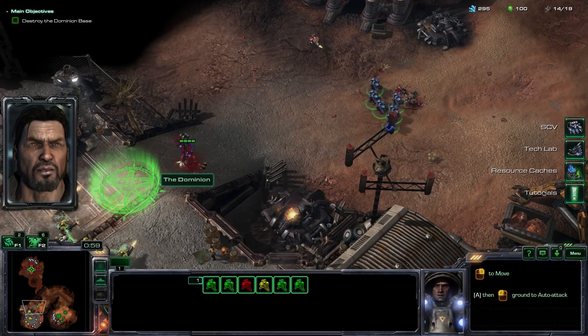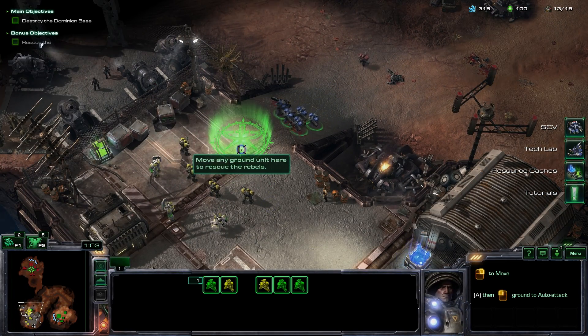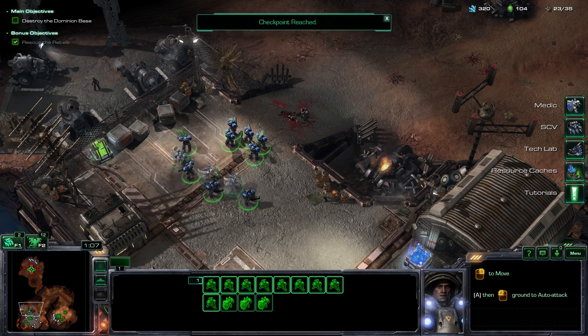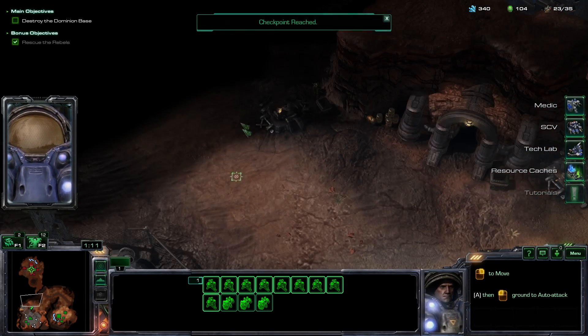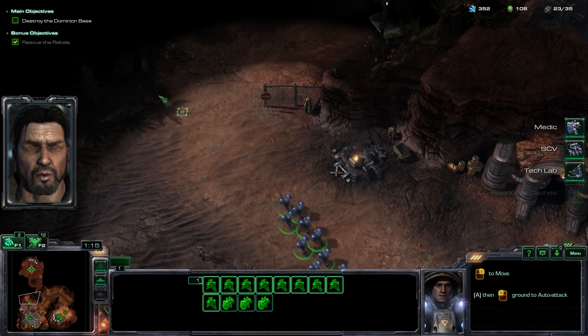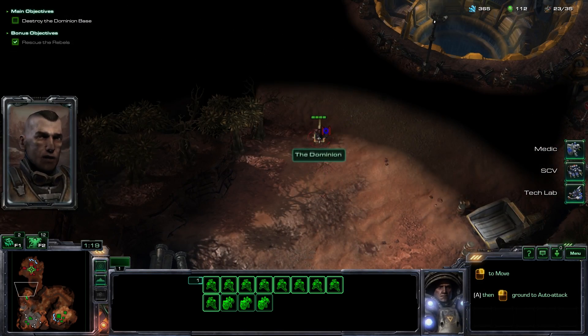Those folks need our help, Tyrus. There's no way we're leaving them to rot. Well, you guys sure are a welcome sight. We're with ya — just tell us where you want us. Welcome aboard, boys. Looking forward. Bad guys are that-a-way.